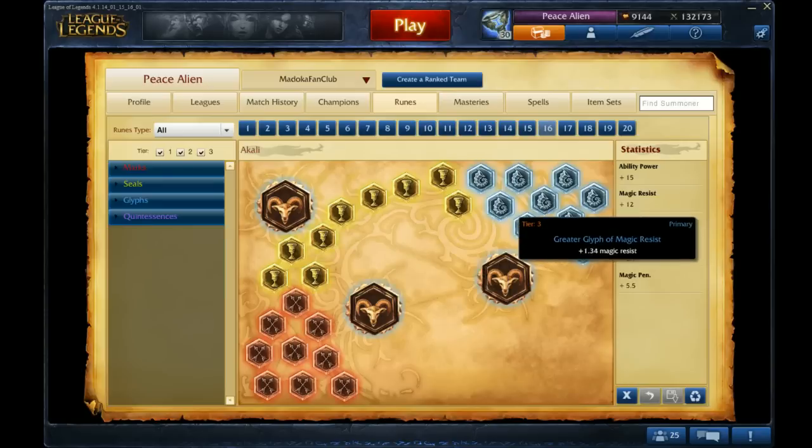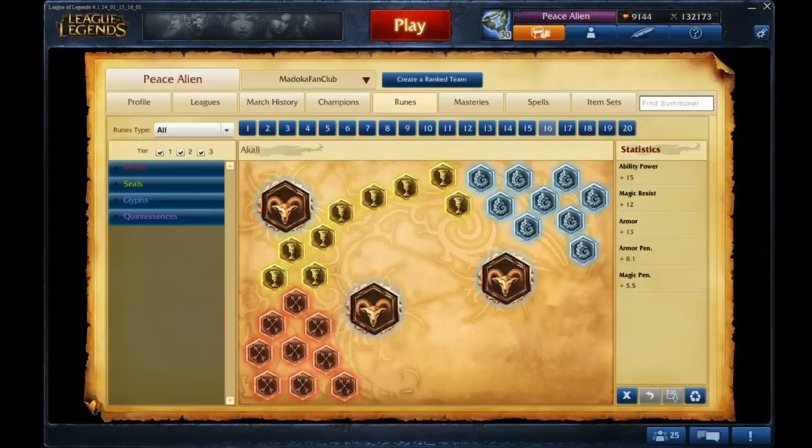Armor yellows for defense, magic resist blues for defense. If you're fairly confident at playing Katarina, you can run AP per level blues to let you deal more damage, but it's probably better just to play safe. And then for Quints, this is just going flat AP for more damage.